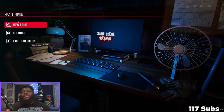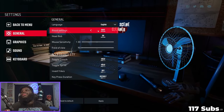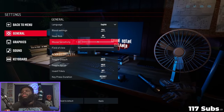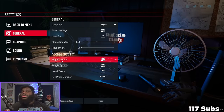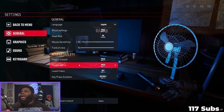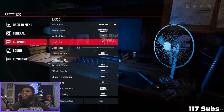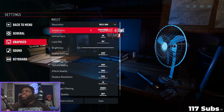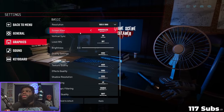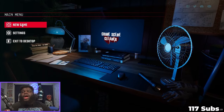Let's take new game - wait, should we check out the settings first? Blood settings: full. Head bob: sure. Mouse sensitivity looks fine. Toggle crouch - I don't know. Toggle sprint - hold, I like that. Graphics, save changes - yeah. Save, limit FPS - no, don't do that. Screen view borderless full screen - we'll do borderless. This all looks pretty good, all been saved.